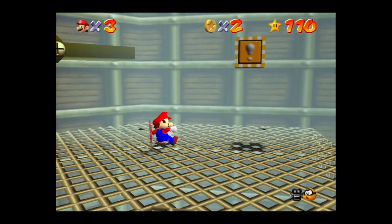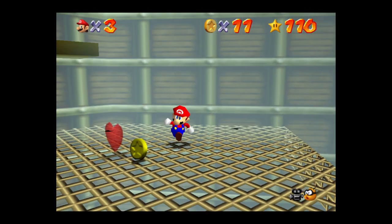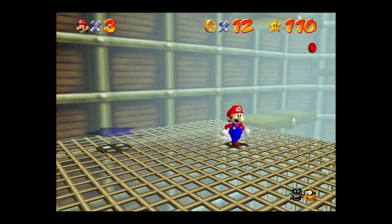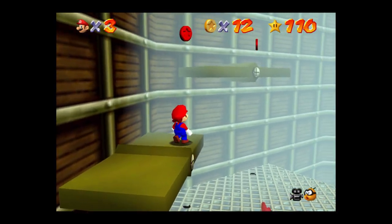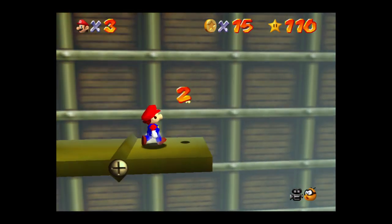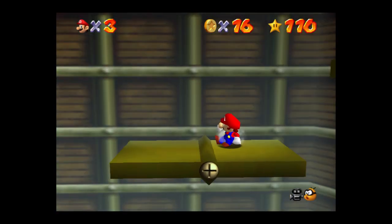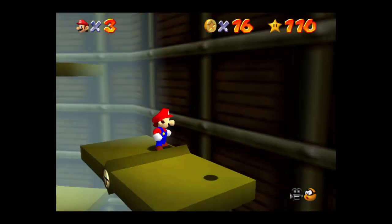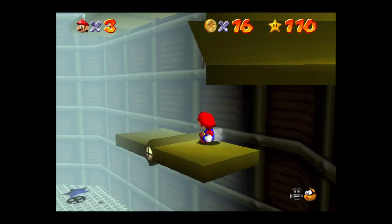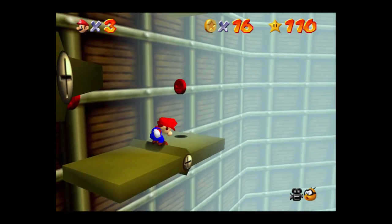At least we'll have the 16 coins from the red coins to give us a good boost. So, 10 more power stars to go. After this one, we'll just need 9 more. There's a whole other level after Tick Tock Clock that we need to go through, and then there's two more Castle Secret Stars that we need to get too.